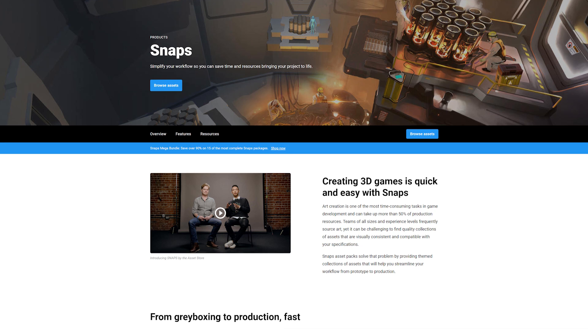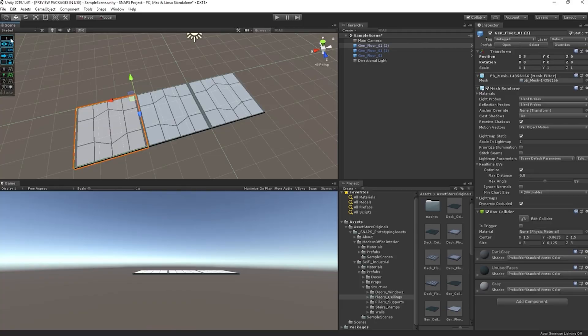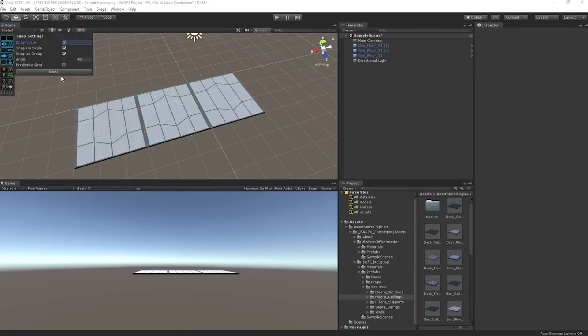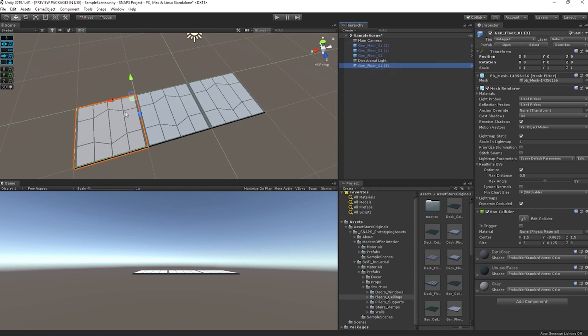Snaps was invented by Unity and was made specifically for prototyping levels in Unity. It gets its name from the fact that each prefab was designed to be modular and able to snap to the environment using the snapping functionality built into ProGrids. Now, don't get me wrong — there are other environment packs that can do this too, but Snaps has a couple of other features that make it really stand out.